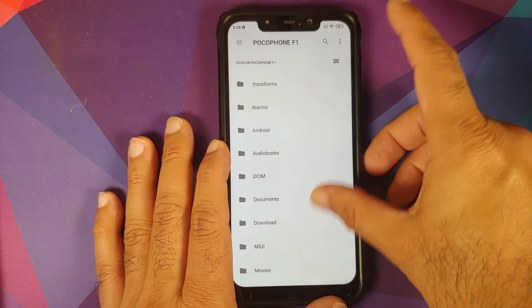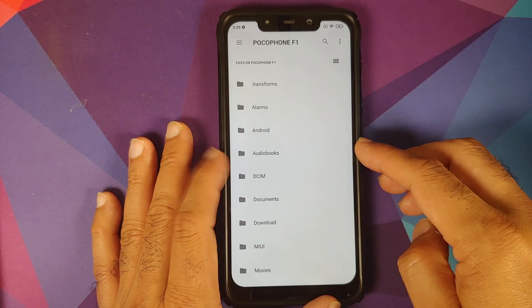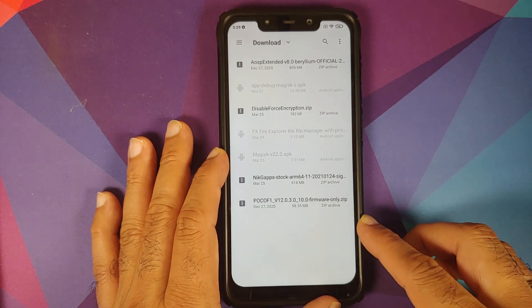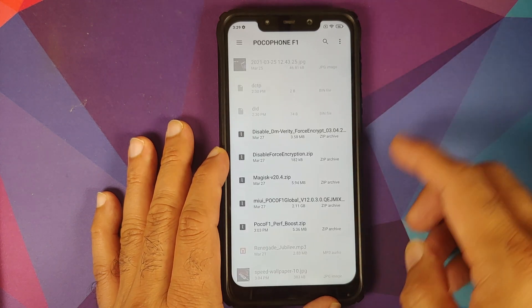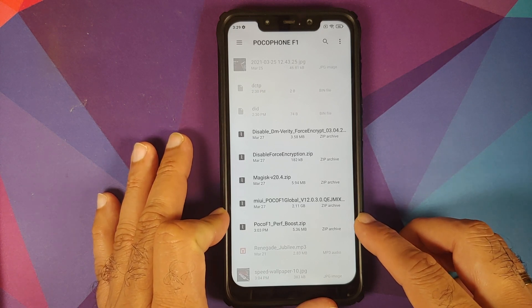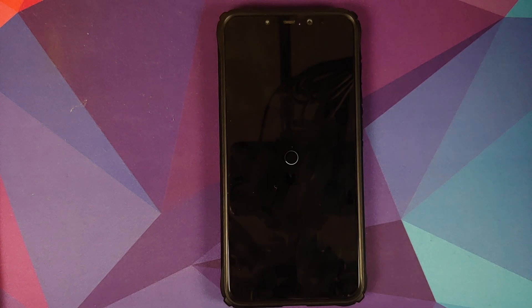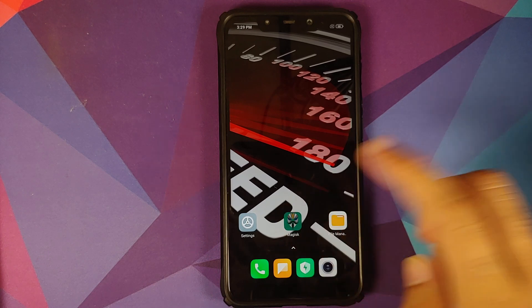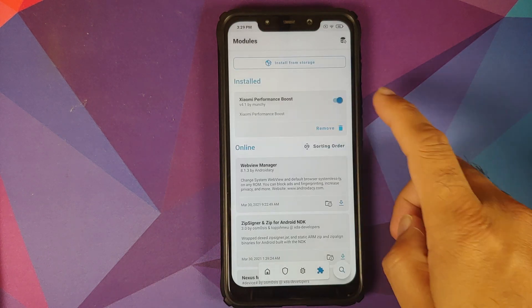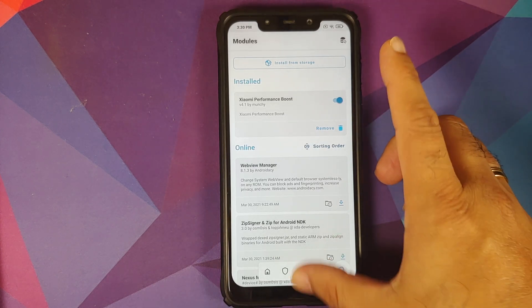Click the three-bar menu on the top left and select your device's name — in this case the Poco F1. Navigate to the folder where you downloaded the files; if downloaded directly on your phone they'll be in the Download folder. Select 'Poco F1 Performance Boost' and the module will install. Once it installs successfully, reboot your device. Back in Android, open Magisk Manager, go to the Modules page, and you can confirm the Performance Boost module is installed and active.